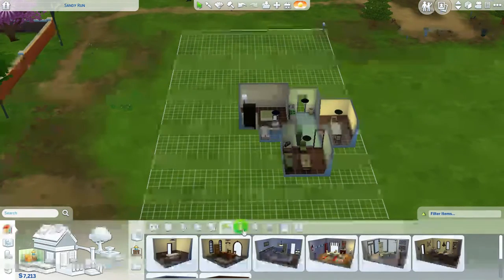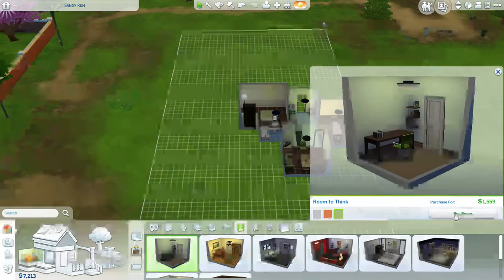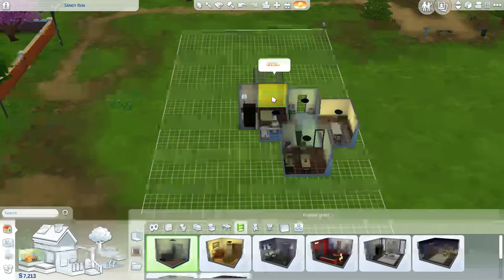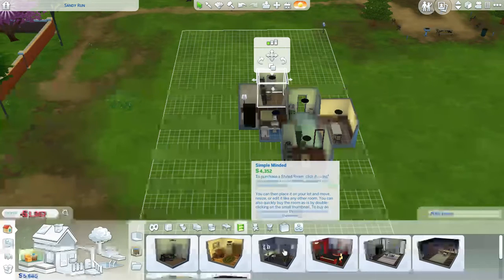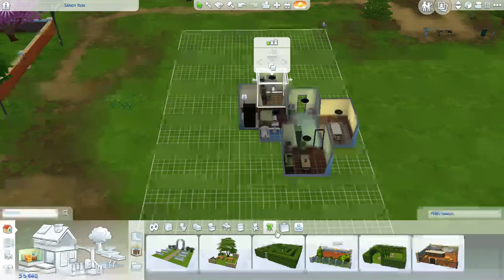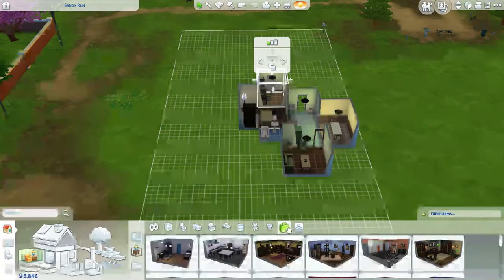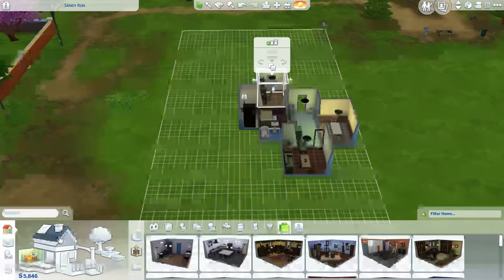What else does she need? An office. We'll do the office right off the bedroom. What else does she need? A kids room. We don't need any of this stuff right now because we're running out of money. She does need a roof, though.